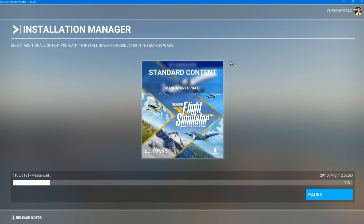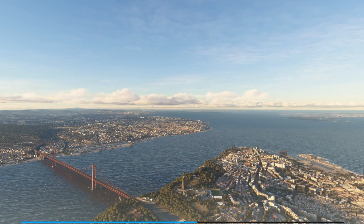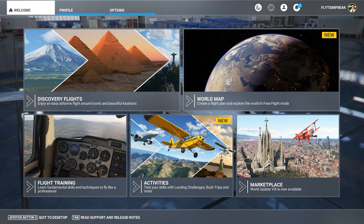While the update was downloading, I went to grab a drink, and when I came back it looks like it automatically started restarting the sim. Once again we're greeted with the beautiful downtown of Lisbon — this is the new splash screen we saw at the beginning. I'm going to let this load, and my assumption is this will take us into the simulator where we'll take a look at the new content to download.